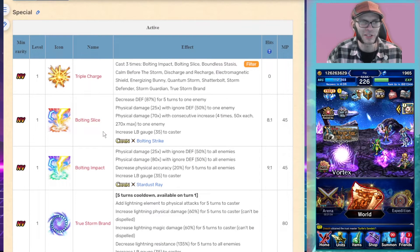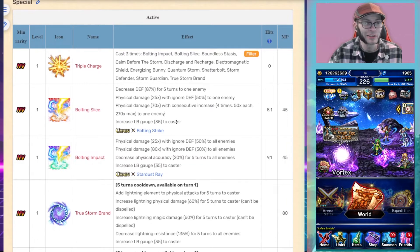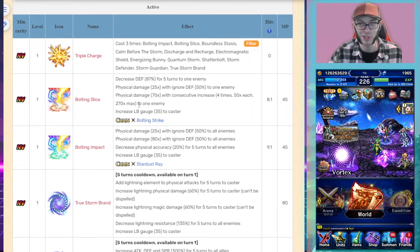Her regular form skills include Triple Cast and an 87% defense break for five turns. This is all Bolting Strike and Stardust Ray chaining. Her Bolting Slice powers up as you use it, increases her own LB gauge, and scales up to a 270x max modifier — a pretty good mod for a regular chaining move, and you can Triple Cast it.